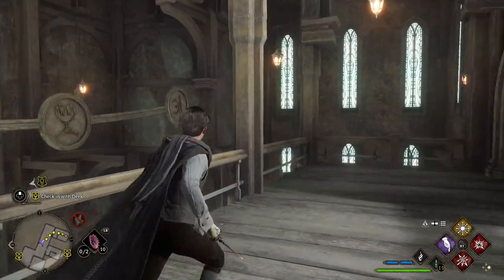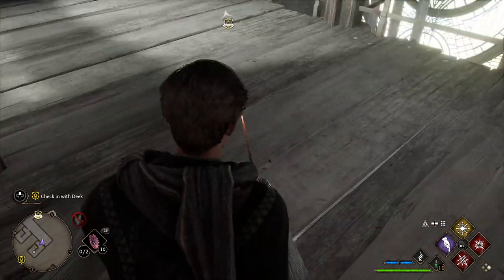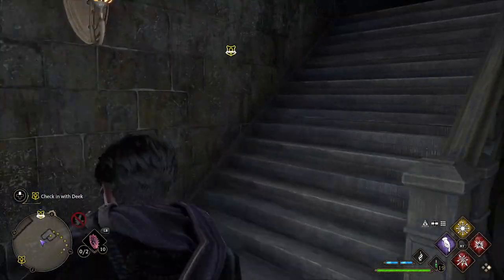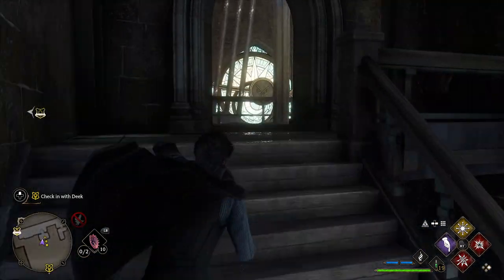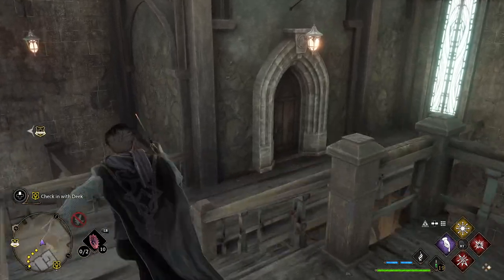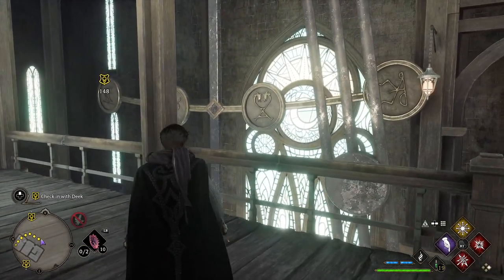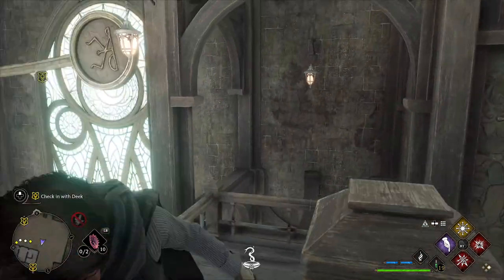That is how to unlock these doors. Once you do all four doors here — let me just show you the location — once you do all four doors, you're going to get an in-game achievement, or a challenge completion, which is Hogwarts Secrets. The other door is over here. I believe it's the bow and arrow looking one, so you freeze it again and that door opens.